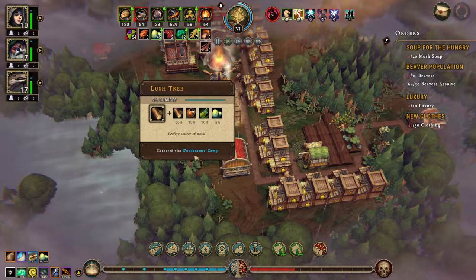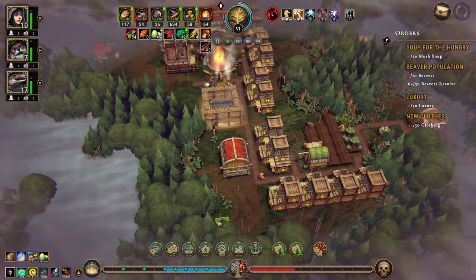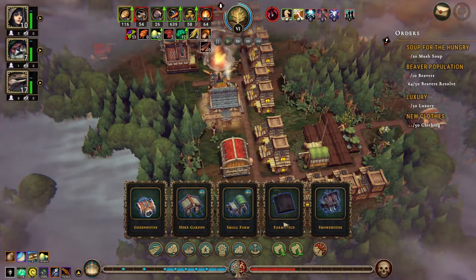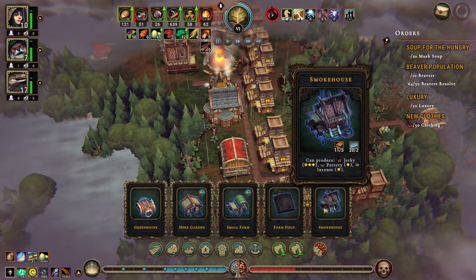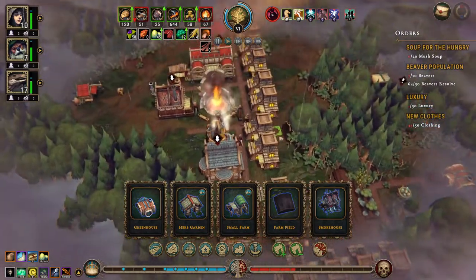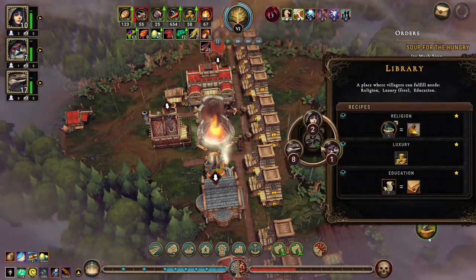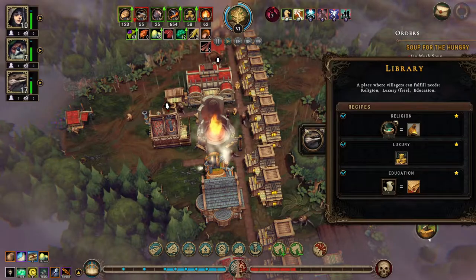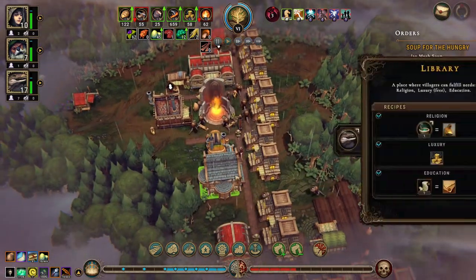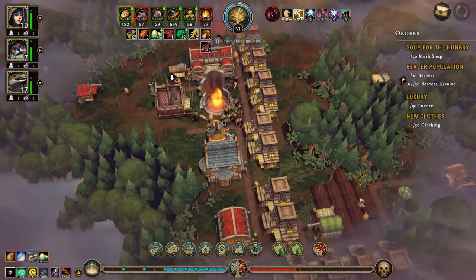The problem is that we're not getting any complex food whatsoever because we just don't have the buildings for it. Well, we do have a building for it, but it's only producing jerky and we're not getting any meat, which really sucks. We have the library - let's put someone in here to work.